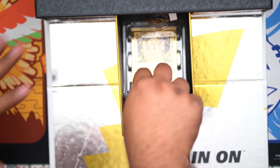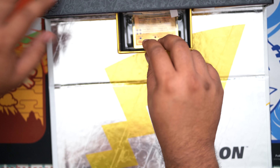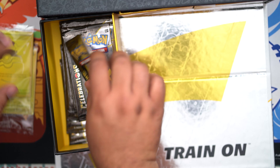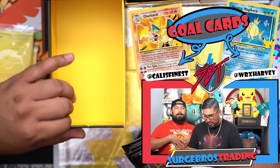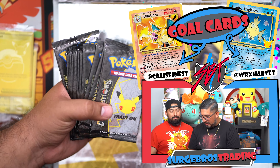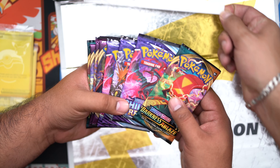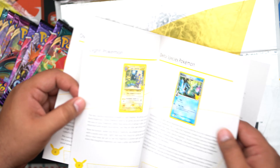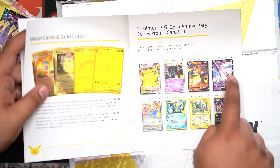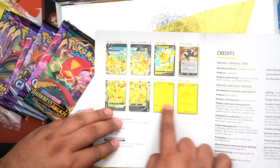Celebrations! Here we go. Number one — you got a little cool pen, a Charge Art pen. So we've got 17 Celebrations packs. And there's like a little booklet showing every promo that came out. We have pretty much all of these already. And we're adding the two gold cards — so sick. Hopefully we get a rainbow Pikachu in there.